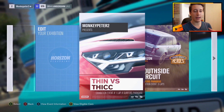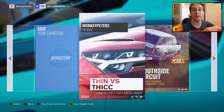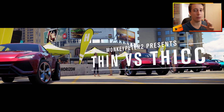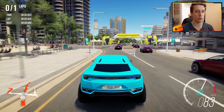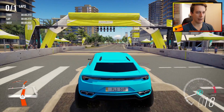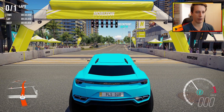Unfortunately Rivals Mode and any other online stuff is not available in this version of the game, so I had to set up a blueprint event, which means we drive against other cars. But we can just let them drive for a bit and then do our own timed lap. It's called Thin vs Thick. I'm gonna be honest — I haven't tried this yet, so the lap time is not gonna be perfect, but I have the feeling there's gonna be a huge difference because the handling of the Urus is kind of weird with the big tires.